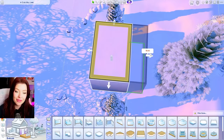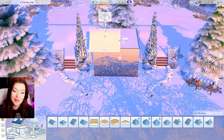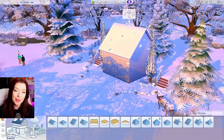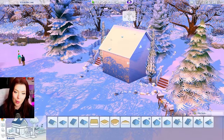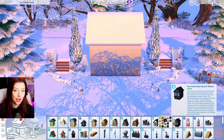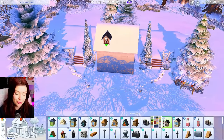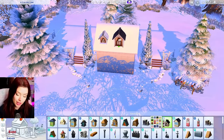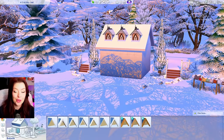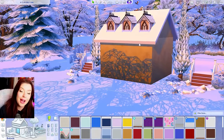We can pull this to the back a little bit just so we have more space on the inside. Our roofing is going to be so easy for this one - just one gabled roof piece pulled all the way to the back. Maybe we can lower it just a little bit. I also want to add roofing pieces at the top, maybe this cottage living one or we could try a StrangerVille one. I like how it's covering up the top with the snow.